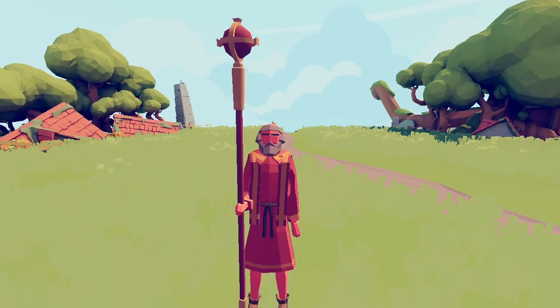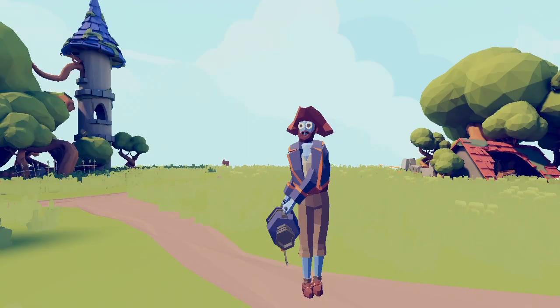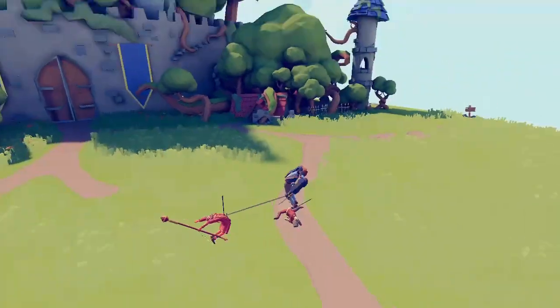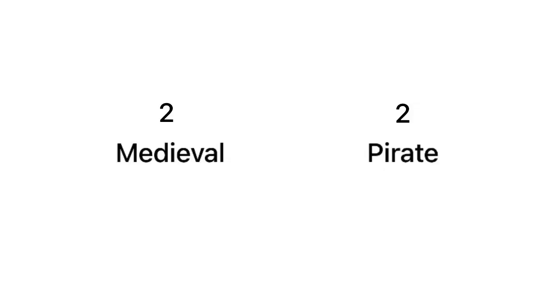For this round we have a priest, but since the priest can't attack and can only heal, I gave him a squire so that it's fair. They're going up against a harpooner. As the battle starts, instantly the harpooner grabs the squire, and now it's just the priest left — he grabs him, kicks him, and the pirate faction wins this round! The score is now tied two to two.